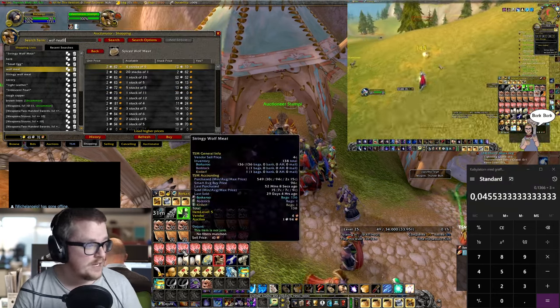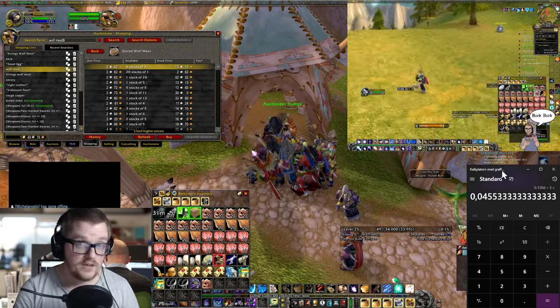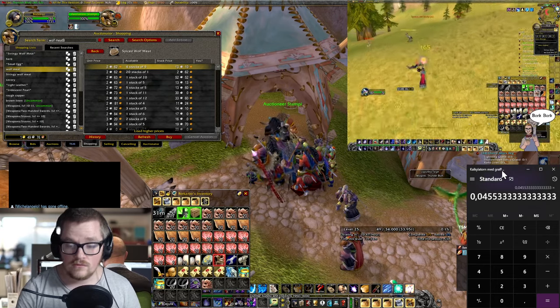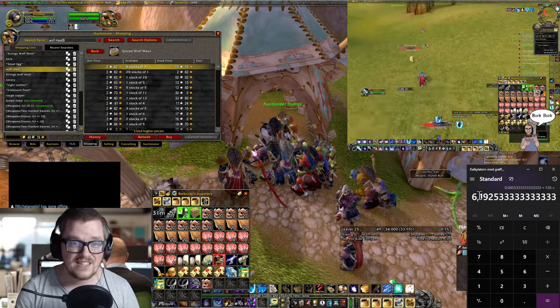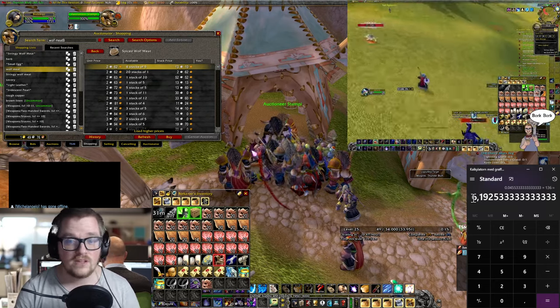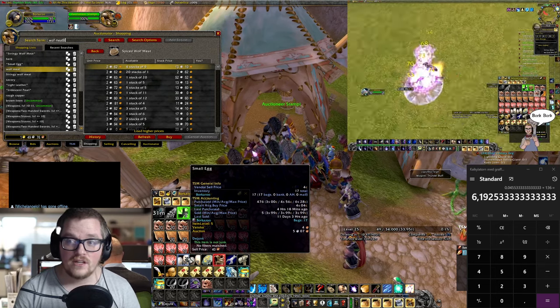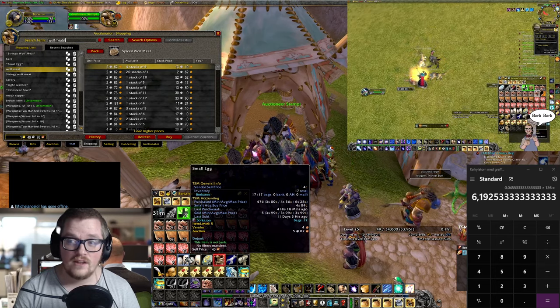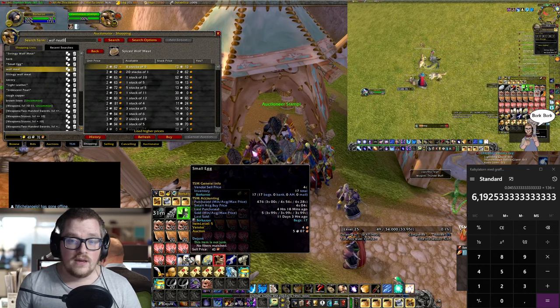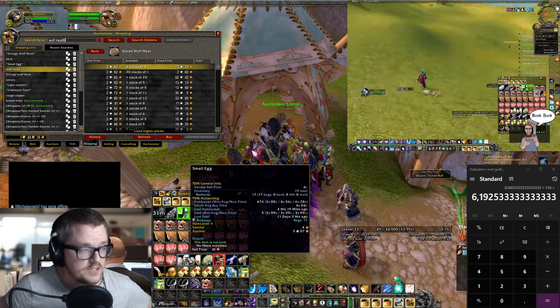We got 136 of them, so times 136 that's about six gold and around 20 silver an hour. Also during this route you can see there are a few striders and the swoop birds — the big bird ones flying around — and those drop the small egg.